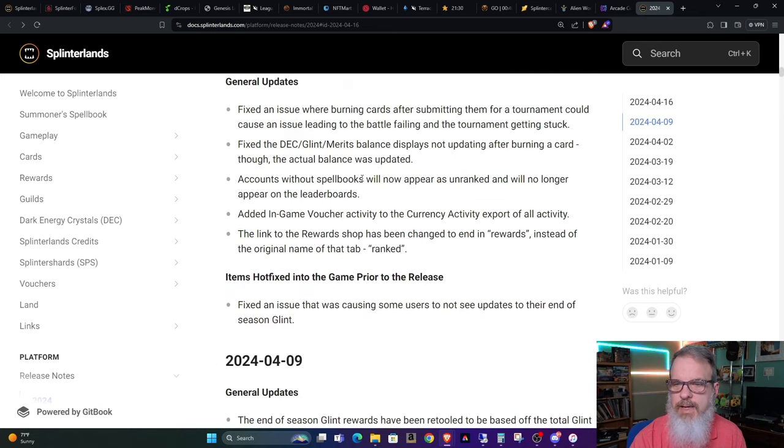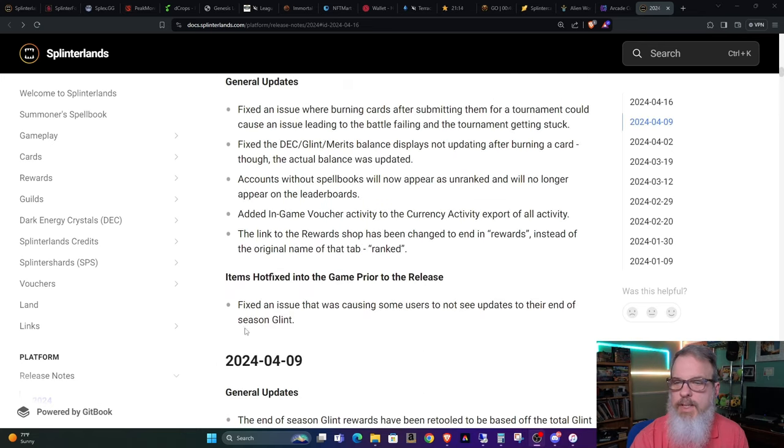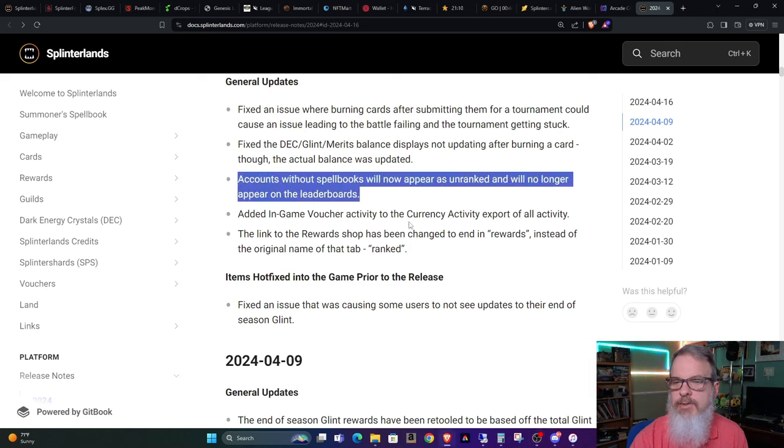They also listed some hotfixes that went into the game. One interesting change I want to call out is that accounts without spell books will now appear as unranked and will no longer appear on the leaderboards. Once again, this is towards the gradual evolution to try and fight bots and fight low-end accounts that are trying to pull out of the game and not add anything to the overall infrastructure.